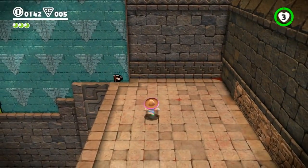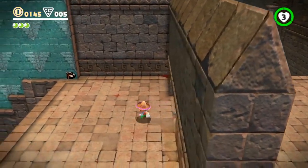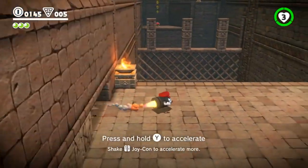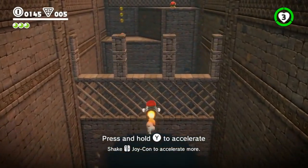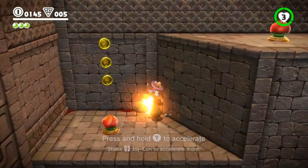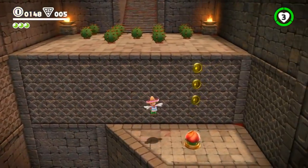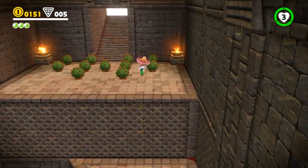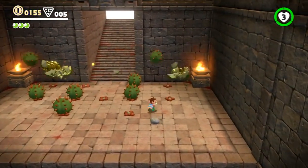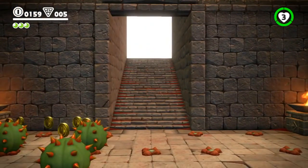The cute little 2D-to-3D transition — I love that! With bullet bills you can also give yourself little speed bursts by shaking the Joy-Con to go a little bit further. It's worth experimenting once you get a feel for the timing of how long a bullet bill will last. It's kind of like driving a car without any brake pedal — you can go faster and you can steer, but that's all you can do.